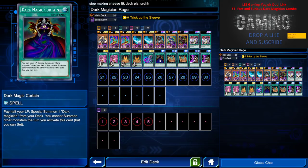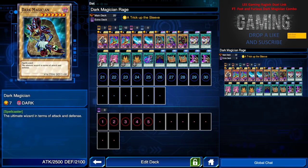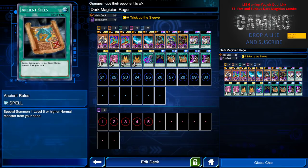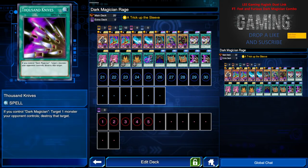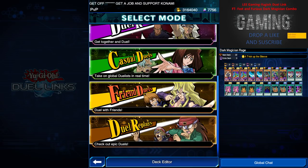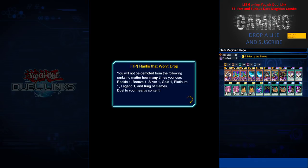Please take note: if you have no Dark Magician in the deck, Dark Magic Curtain is useless. Ancient Rule is also very important — it can special summon 1 level 5 or higher normal monster from your hand, meaning you can get 2 monsters out in turn 1 very quickly for the OTK. And Thousand Knife to destroy the front row as well. If you'd like to swap out Legion the Fiend Jester, I would suggest replacing it with other spell caster monsters. I hope you guys enjoy this video — drop a like, leave a comment for any other decks you'd like to see, and subscribe and follow me on Facebook for more updates.